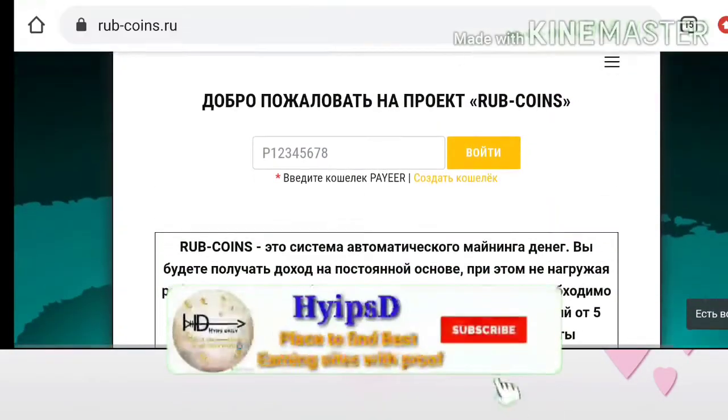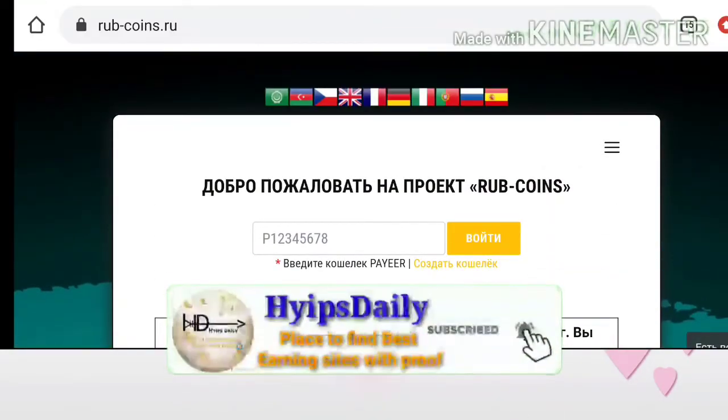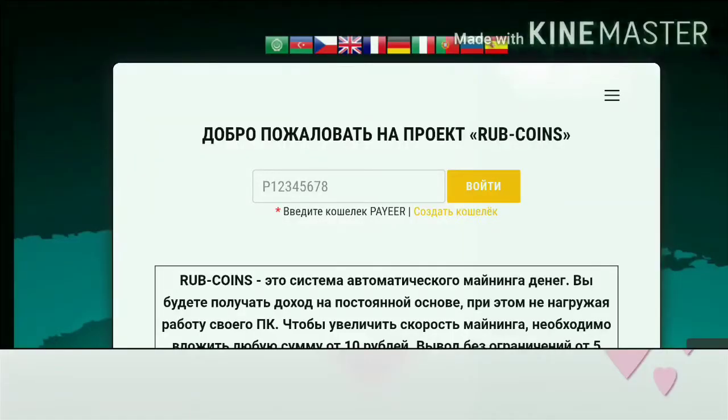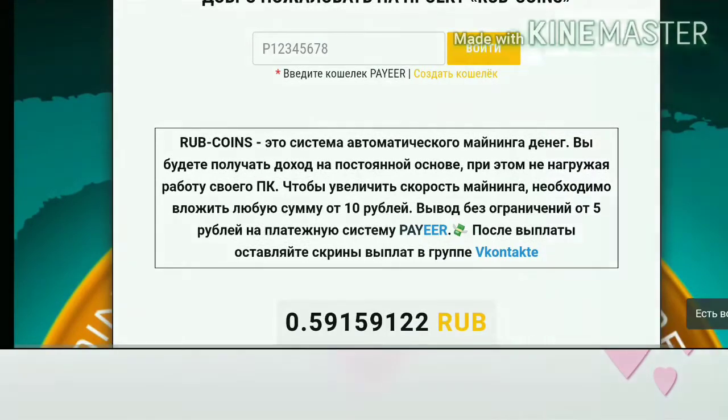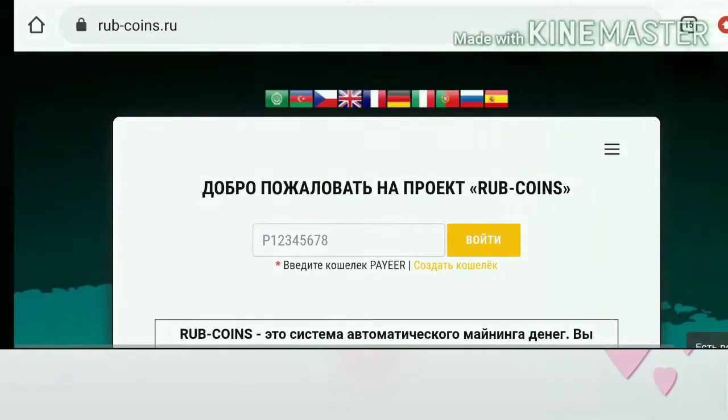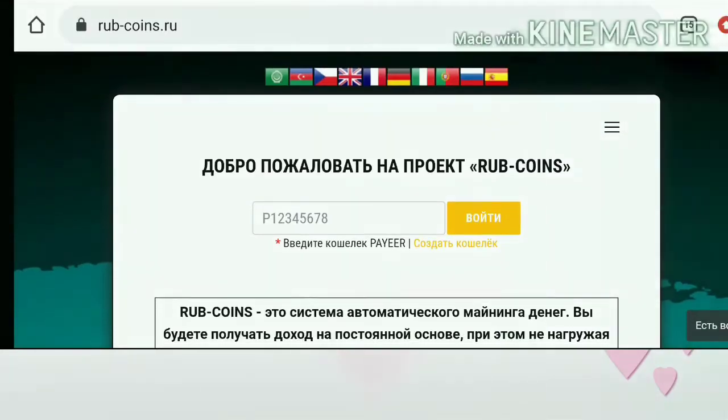As I said before, the site is a Russian site so it is available in Russian language. You can use Google Chrome or any other translator to translate this page to your language. Alternatively, you can click on the flags available here — by clicking on a flag it will automatically change the site's language to that flag's national language.